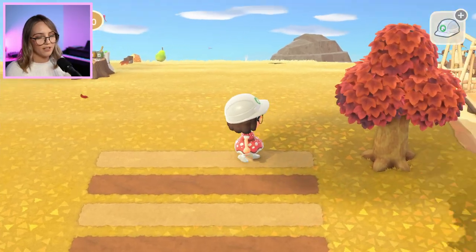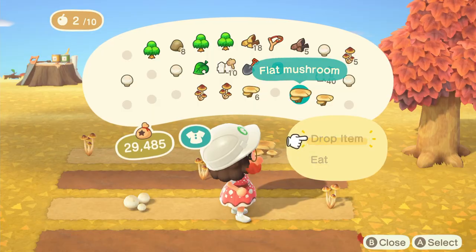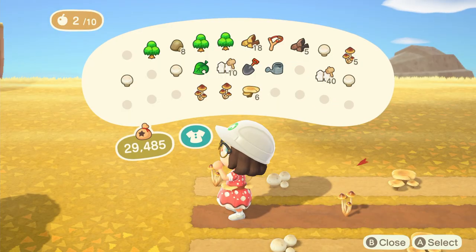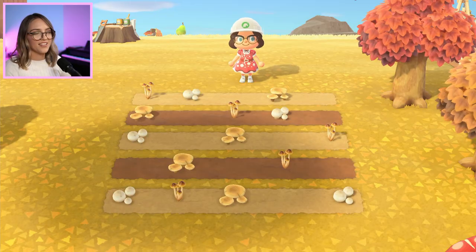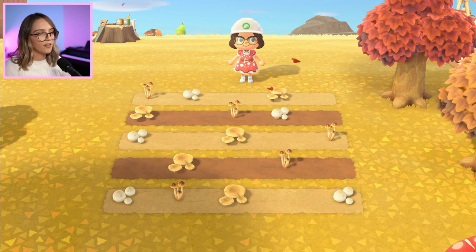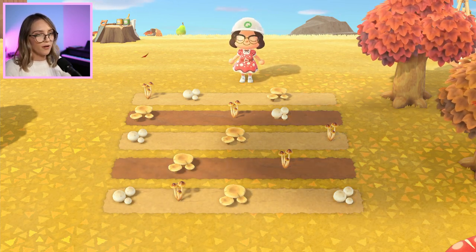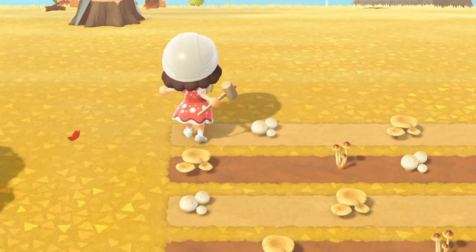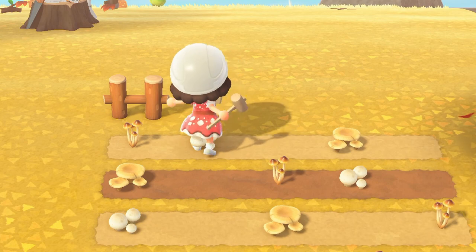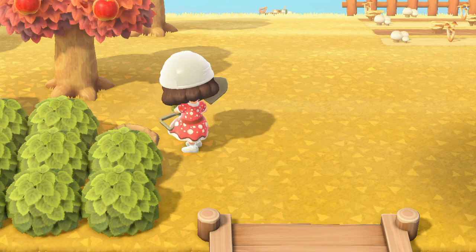I'm going to start by placing the mushrooms down on the rows. That looks like a good start, but I want it to be less organized looking. So I think I'm going to extend some of the rows out and start placing some fences and bushes around it. Now this fence I'm using is called the country fence and I thought it was a perfect color and the perfect looking sort of fence for a little mushroom farm.